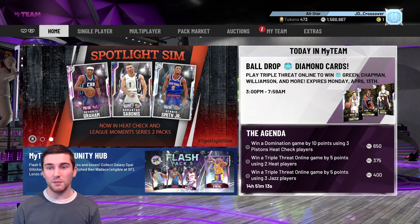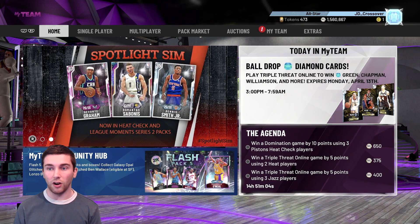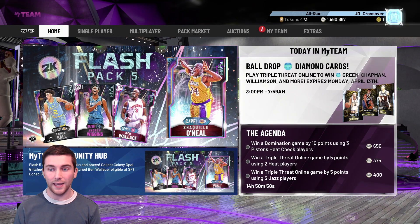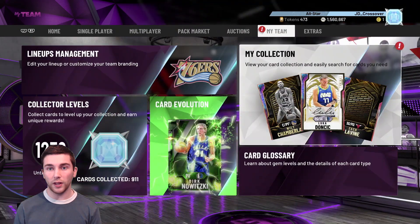They've also updated the limited time events, so the Pink Diamond Billy Cunningham is gone. If you didn't get him, he is no longer available. But they have gone ahead and chucked up loads of the old Diamond cards and they are on boards all the way through the weekend until Monday. So we've got Rex Chapman, Danny Green and Zion as the 3 cards there. Out of those 3, I would really like to get Rex Chapman and Danny Green. We've already got Zion so we don't really want him.